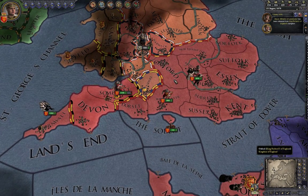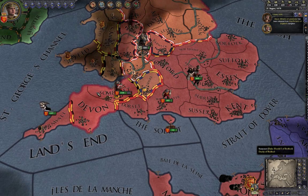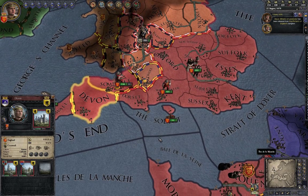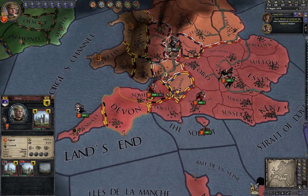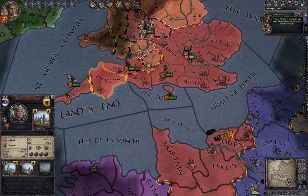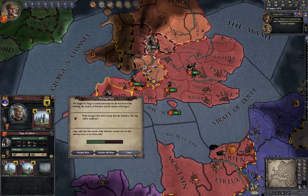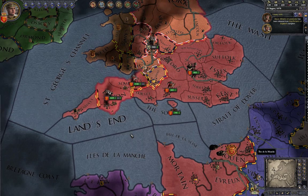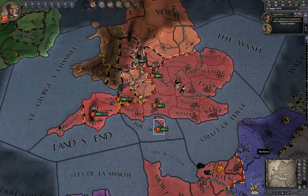Taking over a province in this game is not like in other Paradox games. Provinces now have multiple cities and you need to conquer each one. If you've taken a city but not the whole region, you'll see stripes on the map that aren't full yet. When the stripes are completely full, you know you control the entire region.